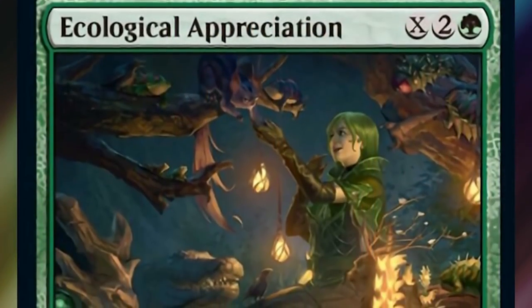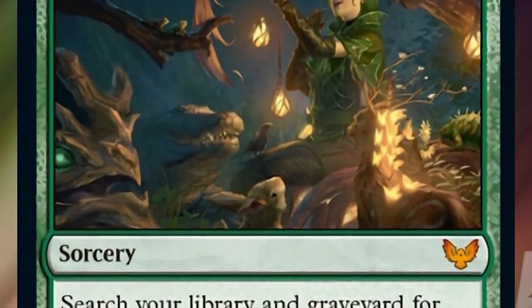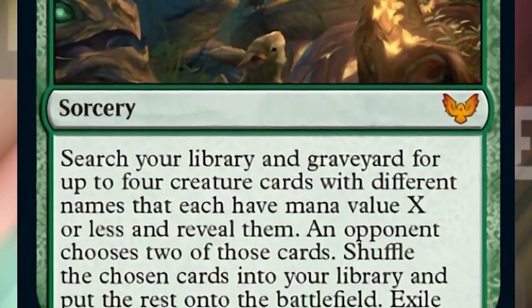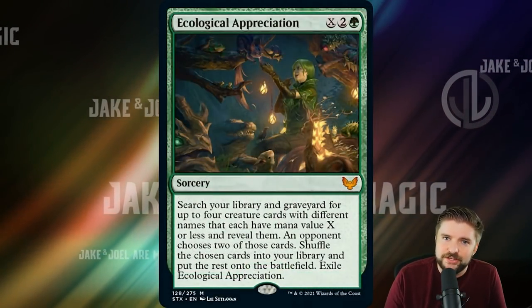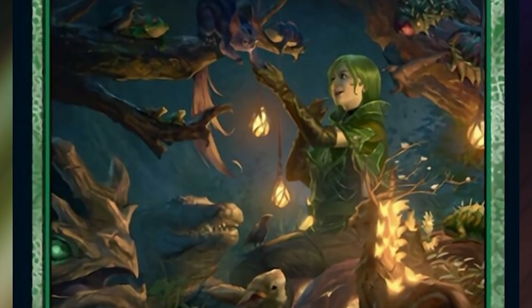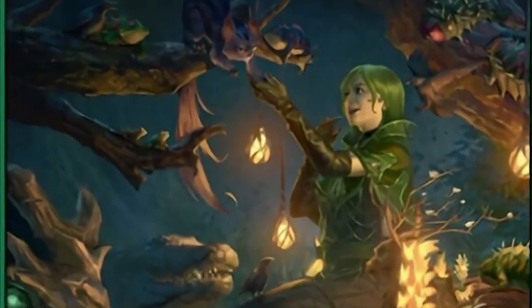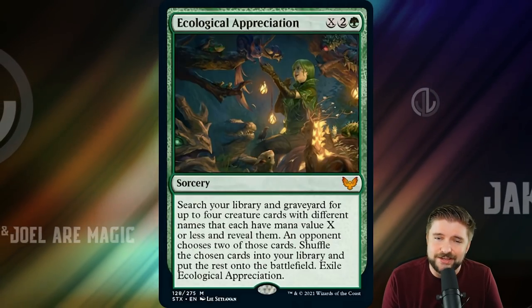After Double Major, we've got Ecological Appreciation — a green sorcery that's sort of like Tooth and Nail, and I love it. One green, two other, and X: search your library and graveyard for up to four creature cards with different names that each have mana value X or less and reveal them. An opponent chooses two of those cards — shuffle the chosen cards into your library and put the rest onto the battlefield, then exile Ecological Appreciation. Let me know in the comments which four creatures you're going to grab and how you plan to win right there. Having a pseudo-Tooth and Nail is absolutely bonkers.